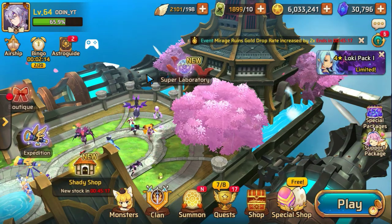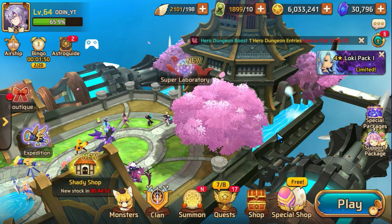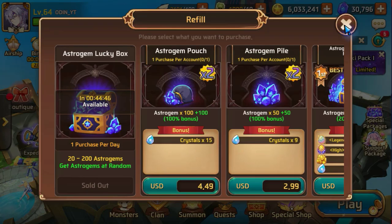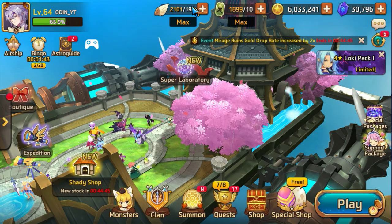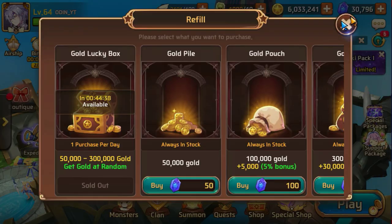It should be around 600 Astro Gems. So you should be getting 600 Astro Gems as long as you do the daily ad 30 days in a row. Another thing you want to do right away is, of course, do the energy ad and the gold ad, which I've already done.